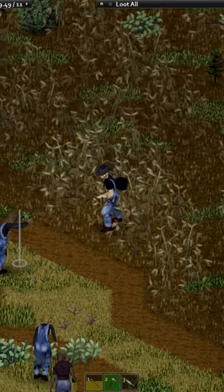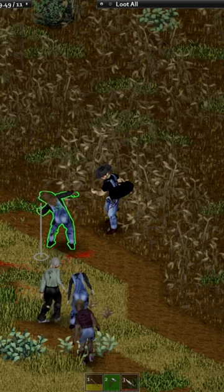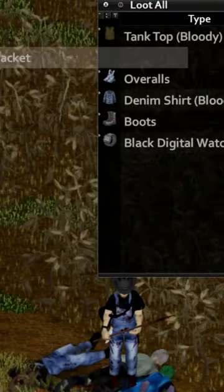Step two is to find a group of zombies. Look for a group of zombies wearing a lot of denim clothes that look like farmers. These farmer zombies have a really high chance of dropping seed packets.